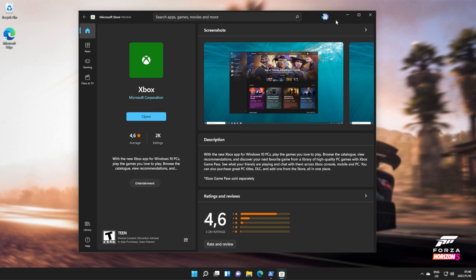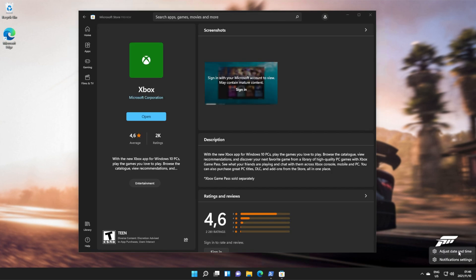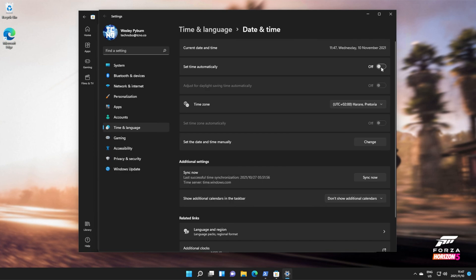Next up, if that still didn't work, the third fix is simply signing out and signing back in, and making sure your time zone is correct. Click your icon in the top right and sign out of your account. When done, right-click the time in your taskbar and adjust the date and time — this may be a bit different on Windows 10. Inside of here, you'll see the current date and time. Simply turn off Set Time Automatically, make sure that the time zone is set to the correct one for you, then turn Set Time Automatically back on. If your time zone is correct, just toggling Set Time Automatically off and back on should refresh your time and get everything working properly.